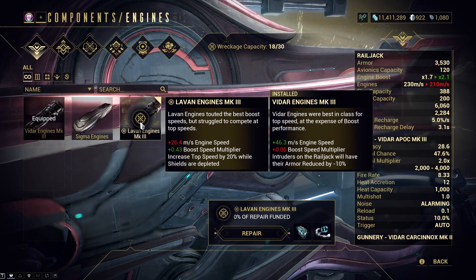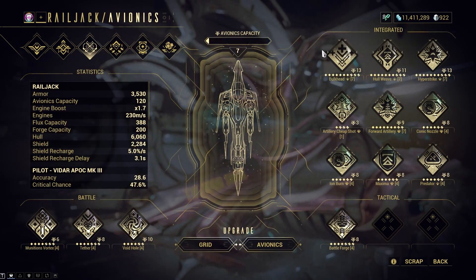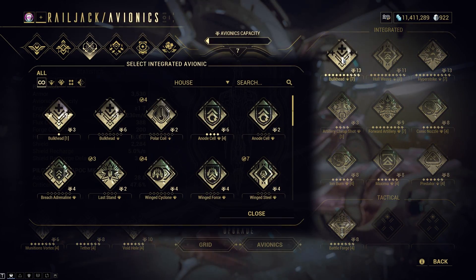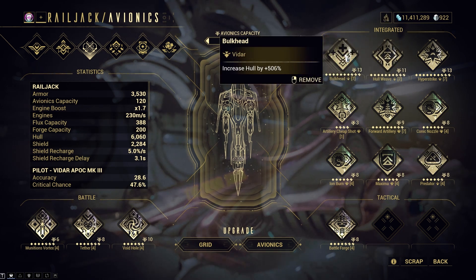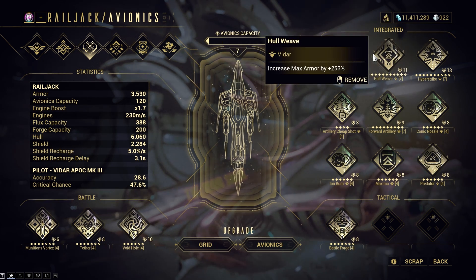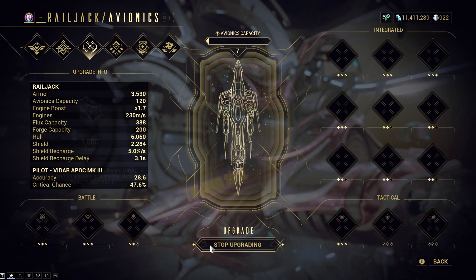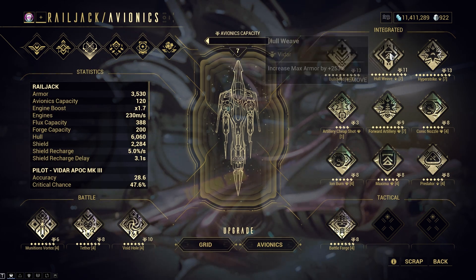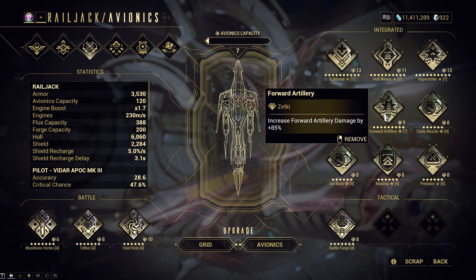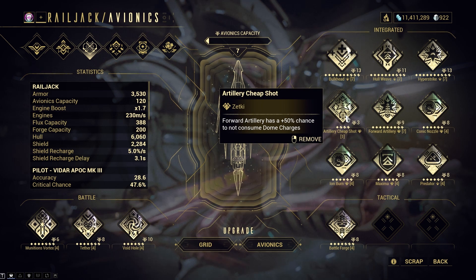Now let's get back to Avionics. The most important Avionics are Bulkhead and Hull Weave, and both can be easily farmed in Empyrean missions — they drop in almost every Empyrean mission. Try to upgrade these two Avionics along with the grid slots you've slotted them in. Doing so will give your Railjack better survivability. The next things you should focus on are Forward Artillery and Artillery Cheap Shot — it's best to start upgrading Forward Artillery early.